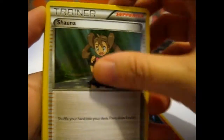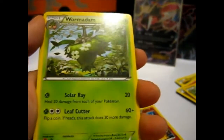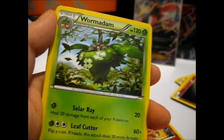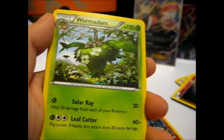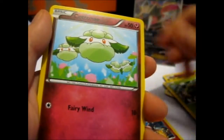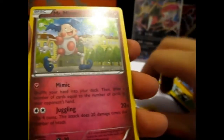Another three to the front. We got Shauna, a Servine — you know what, I don't think I have very many of these ones. Swarmadam, Marowak, Snubbull, Fermi, Cottonee, Riolu, Reverse Snubbull, and a Mr. Mime.